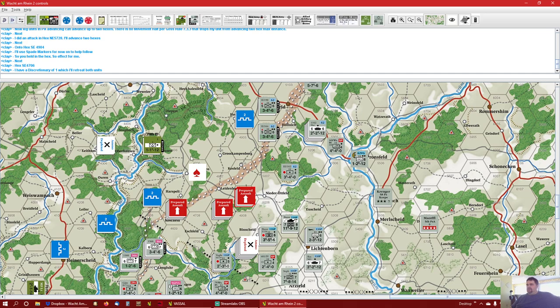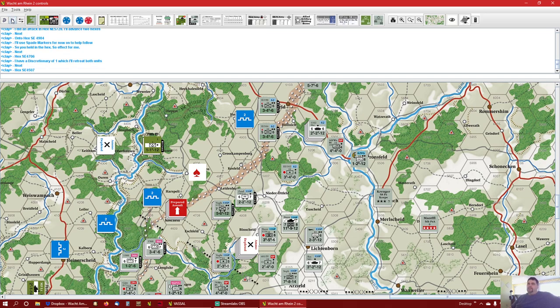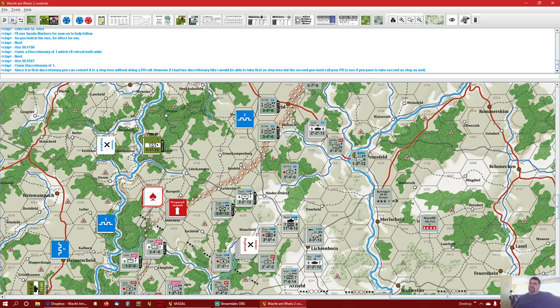He's deciding to retreat because he destroyed the guy blocking it, and he thinks he'll move there next turn. These are 116th Panthers, so there are probably some expensive mechanized units he doesn't want to lose. At 4507, the 28th ID held and did its job. Since it's the first discretionary, you convert it to a step loss without doing a PR roll. But otherwise, as the attacker, you have to make a PR roll if you want to try to push the attack. If you fail the PR roll, you take the step loss and retreat.